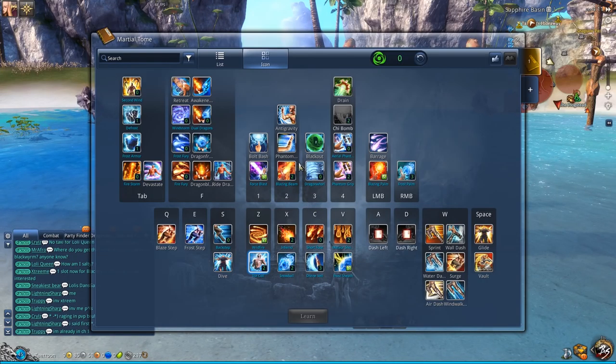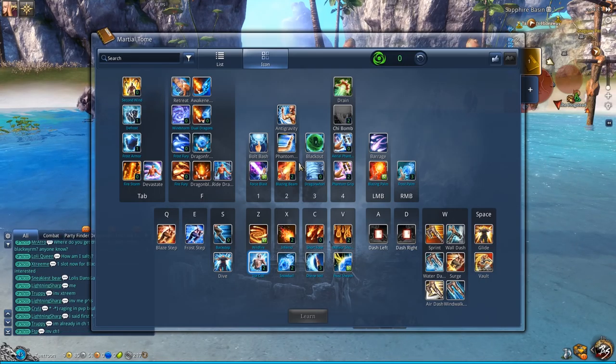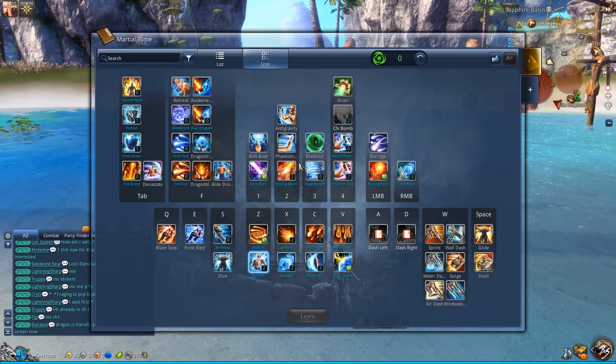You really do not want to use this frost build against bosses that need proper tanking, because freeze is a root, and roots will ruin the tank's day.